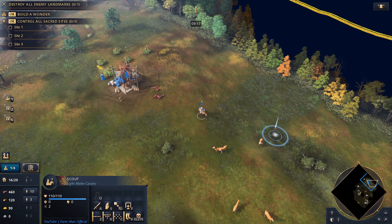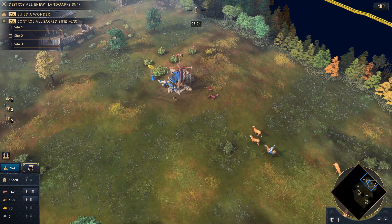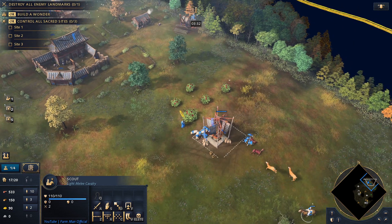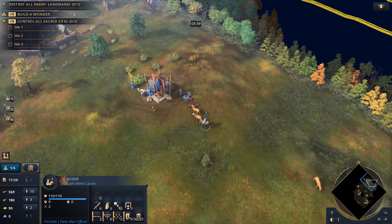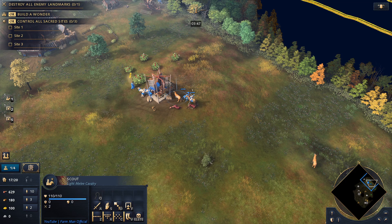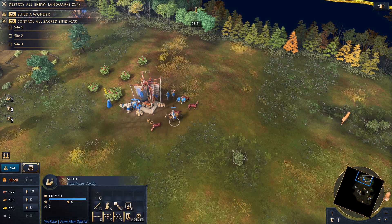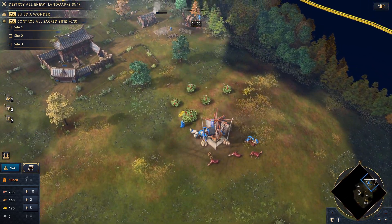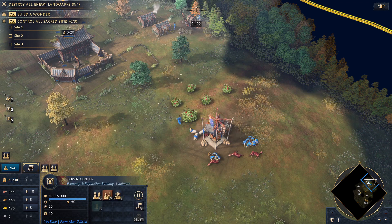Now that we've got 10 villagers on food, we're going to send the next 5 villagers to gold, and of course we build a mining camp at the gold there. It's worth pushing deer two at a time because it does take a bit of time for them to reset, so you've actually got enough time to push two at a time usually. We're also going to need to build a house, and I'm going to use a villager from wood to do that, and we'll do another pickup of gold.